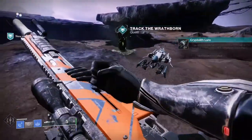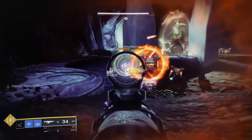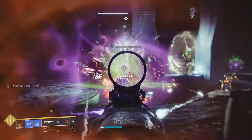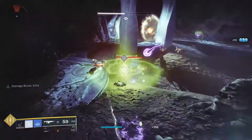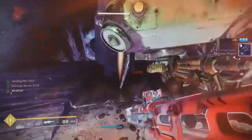Once you've located your target, you're going to be put into your own instance — you will not be in a public space anymore and you will fight your final boss. Once you reach your final destination, you'll have a wave of adds with servitors. Once you kill the servitors, they're going to drop a green pool.